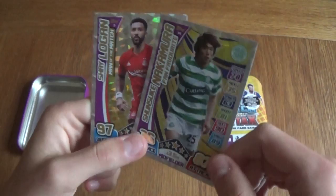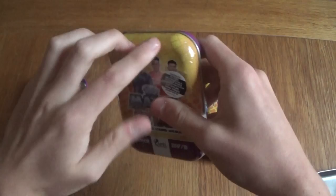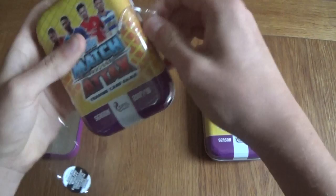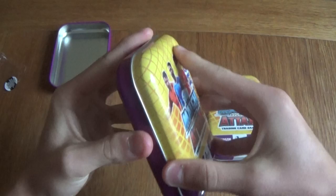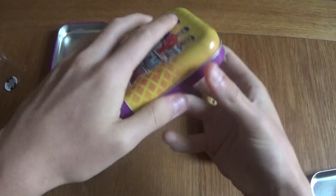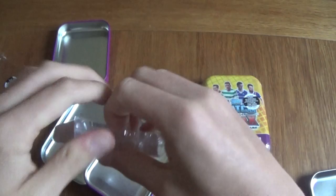We got a gold limited edition from the first tin with some amazing cards, and now moving on to the second tin. A perfect opening would be silver, bronze and gold, but an even more perfect would be gold, gold and gold. So I'm predicting the next tin is going to be a bronze — and it was a bronze, what I expected, being honest, because we already got a gold limited edition in the first tin, which was really, really lucky.